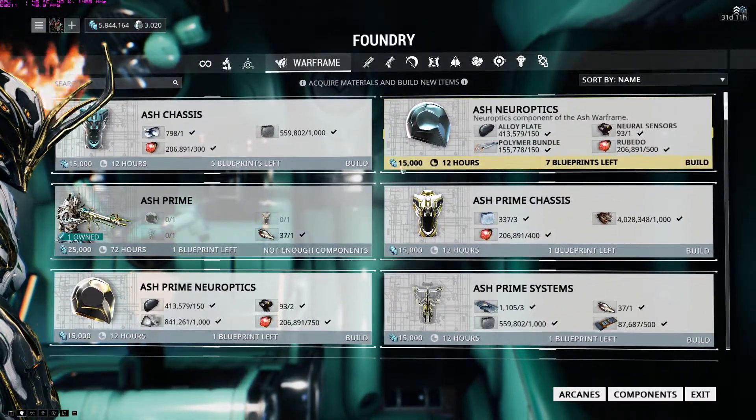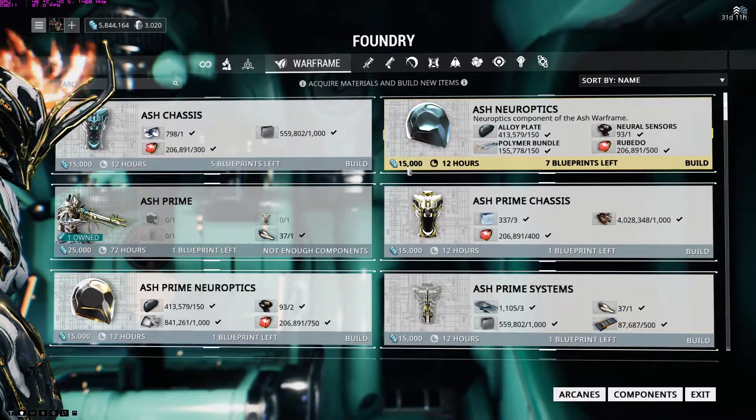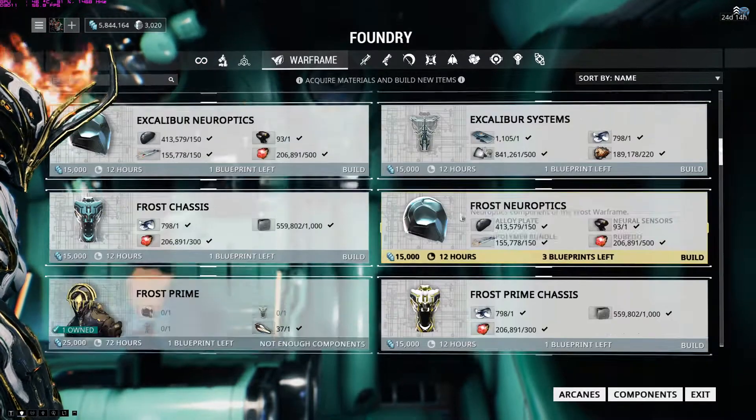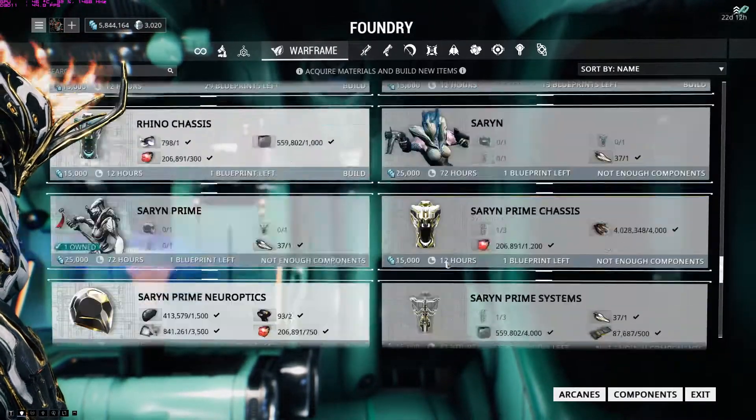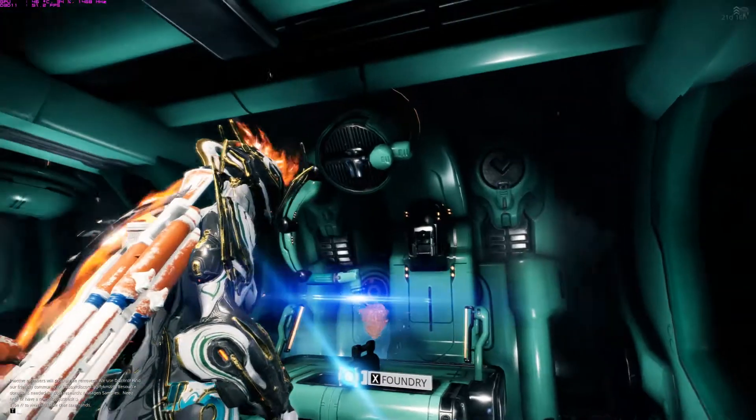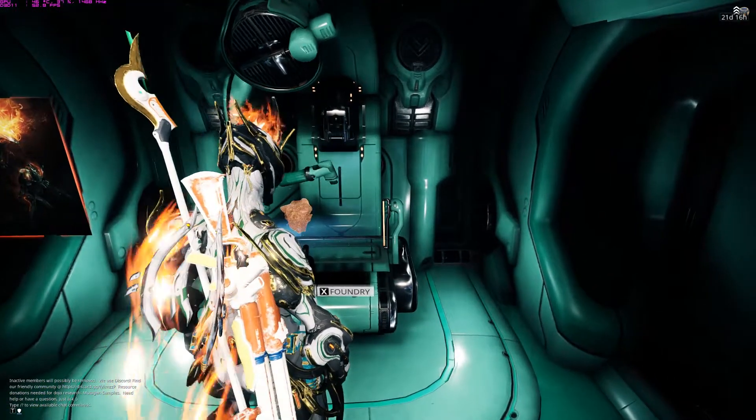The bottom tells you how many credits it needs — for instance, the Ash Neuro costs 15,000 credits to build and takes 12 hours. Keep that in mind. That's your Foundry, that's your crafter — you guys can have fun with that.